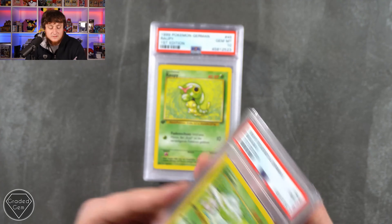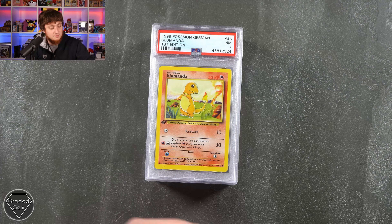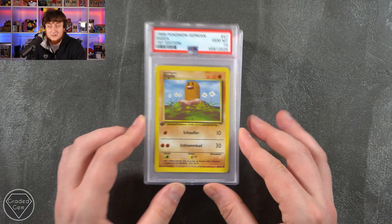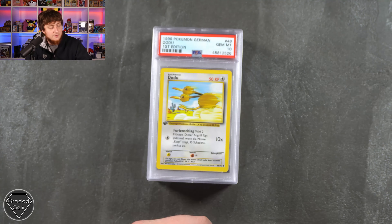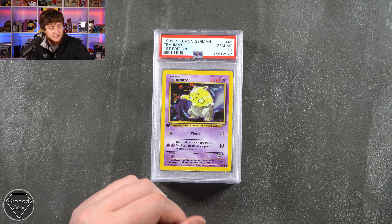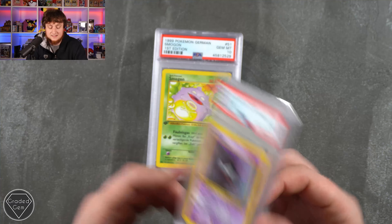These cards are not necessarily easy to acquire. The base set first edition booster boxes — they're difficult to get. But if it was the centering for the grade on that one — we then have a Digda, a Dodu Gem Mint 10. We then have the Traumato, of course the Drowsy, the Nebulac, the Gasly.